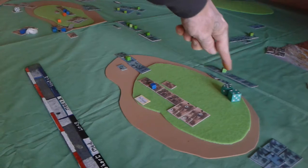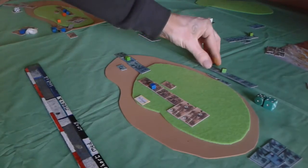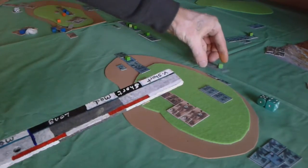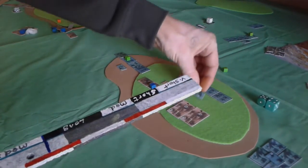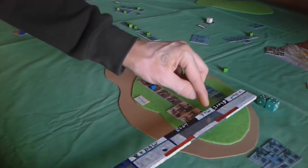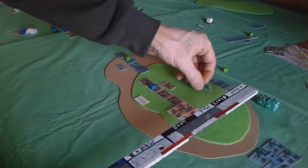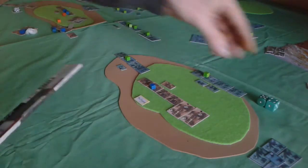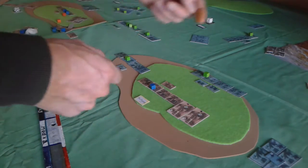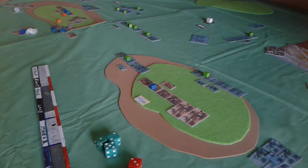Say I'm the French side and I activate this unit with two successes, giving me two activations. They're in line so they can move a short distance. Their skirmishers come with them — skirmishers act as a combat modifier in close combat. Whenever you come within short range of an enemy unit, it's called the approach: you stop at the edge of short range and enter the approach phase.